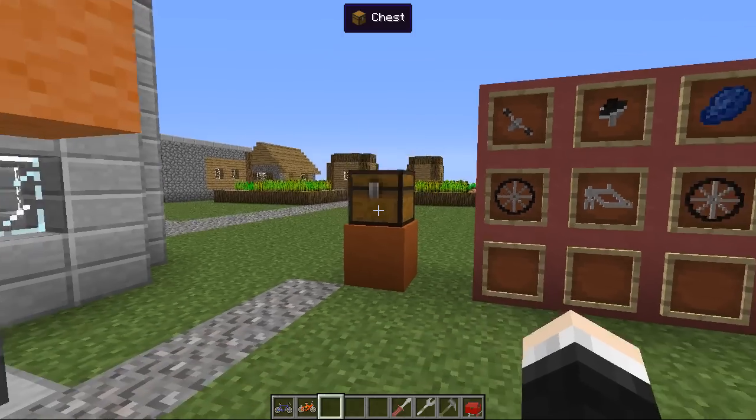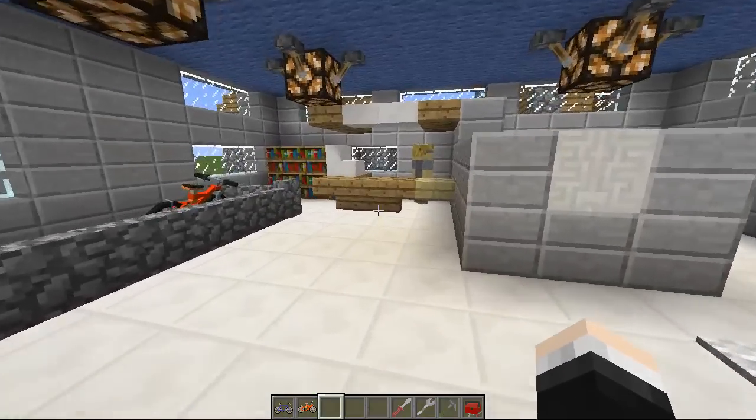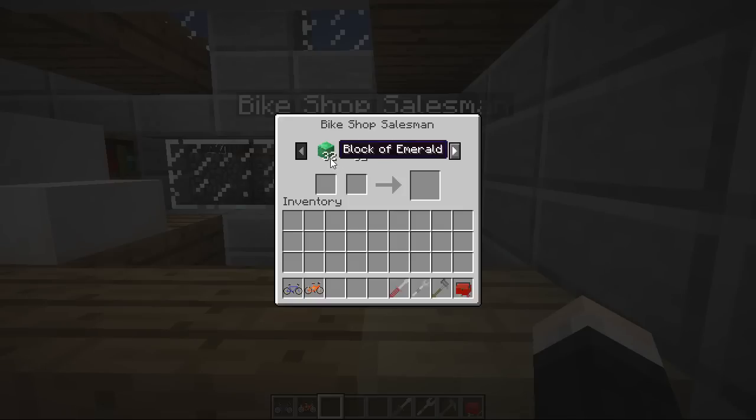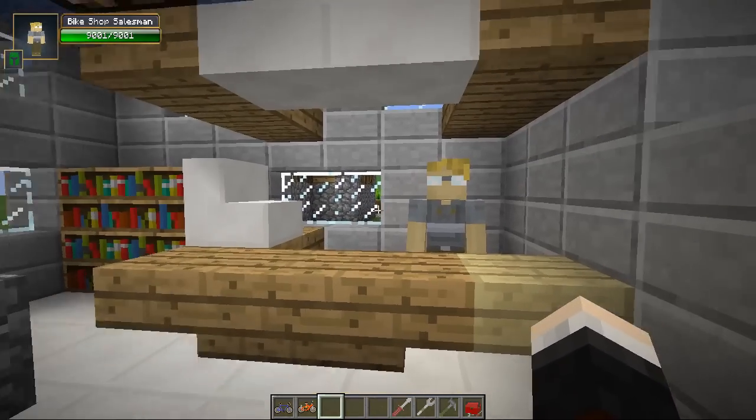Not too expensive — about 20 bits of iron maximum. But then there is this salesman. Right-click him and he gives you some unique trades, but they are an absolute rip-off. He wants a stack of blocks of emeralds — not just emeralds, a stack of blocks — for just a bicycle frame. He also wants 24 blocks of emerald for a seat, and 36 for spokes — and that's not even the complete wheel. So crafting is definitely the better way to go.